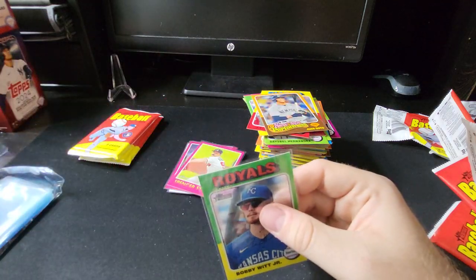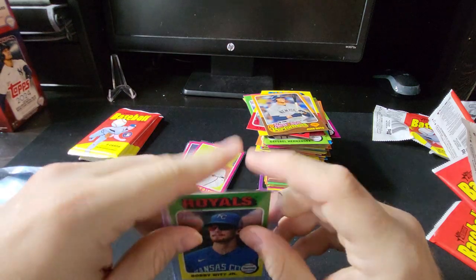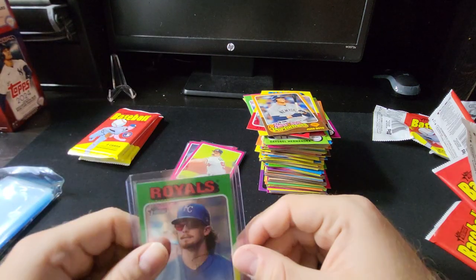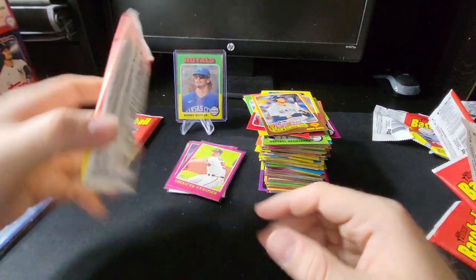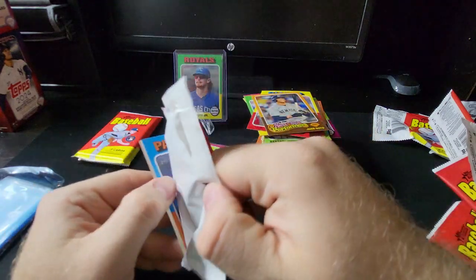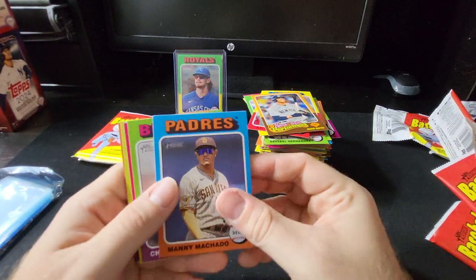Already a way better box than the last one. Have something to put on the stage — can't go wrong with the Bobby Witt Jr. numbered card. This one feels a little thick too, so we'll see.